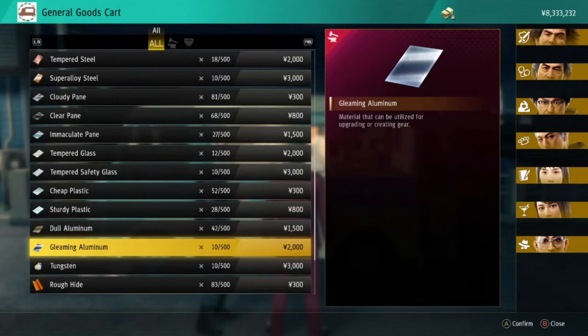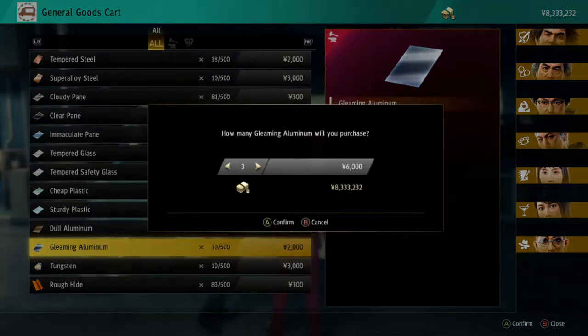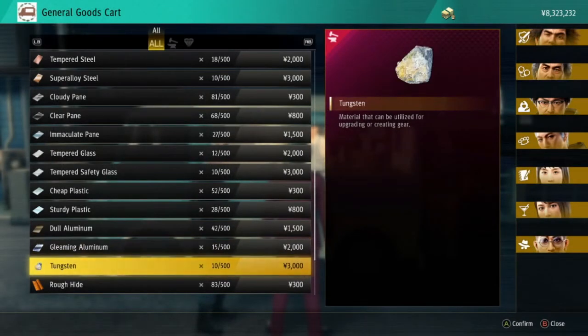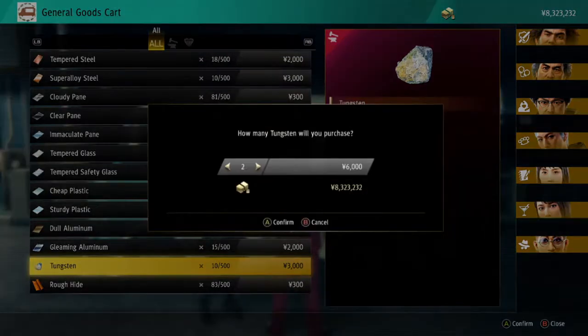The best place to collect all your upgrading materials is going to be in Hamazaki Park — I might be saying it completely incorrectly, but it is what it is. Go to Hamazaki Park, which is in the north, top-right of the map, in the top area to the right of the dragon cart minigame.